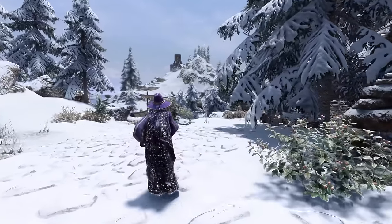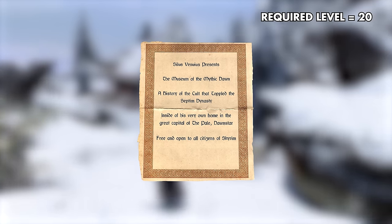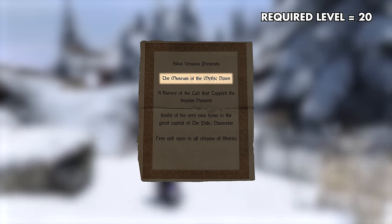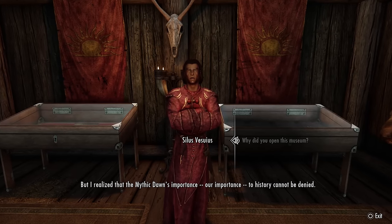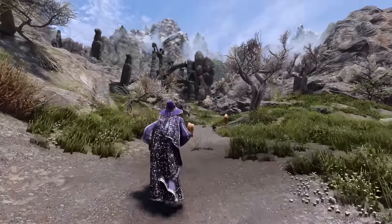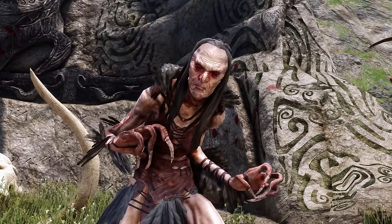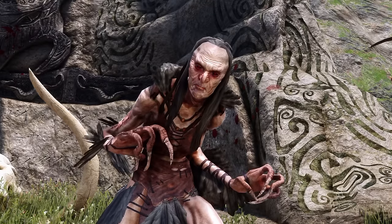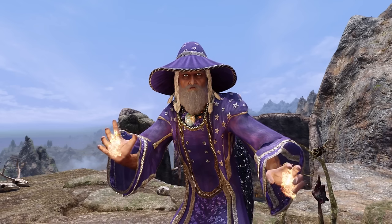Your journey begins once you reach level 20. That's when you'll receive a mysterious invitation to Silas' Mythic Dawn Museum. Once inside, Silas reveals his family's shattered legacy, the Pieces of Maroon's Razor, and sends you on a quest to reclaim them. But these fragments won't be easily recovered — they're scattered across Skyrim, guarded fiercely by those who won't give them up without a fight. But with a bit of grit, your determination will lead you to victory.